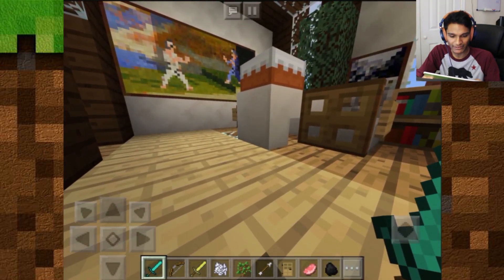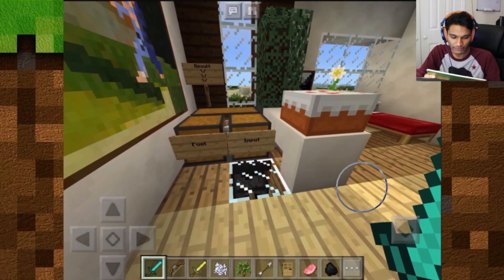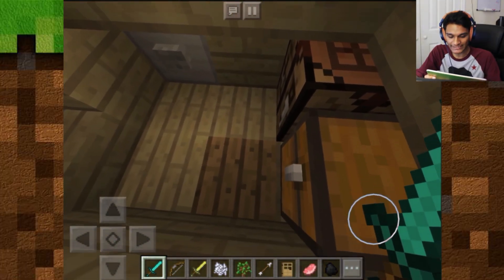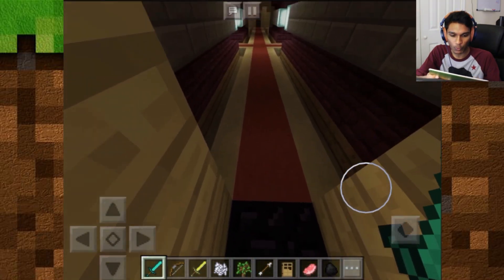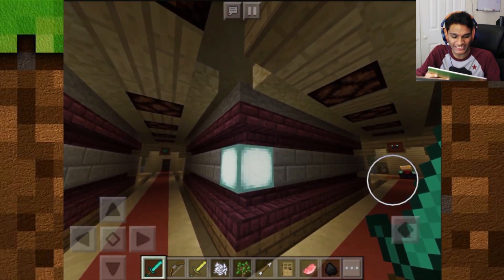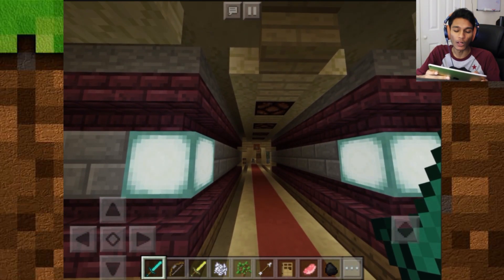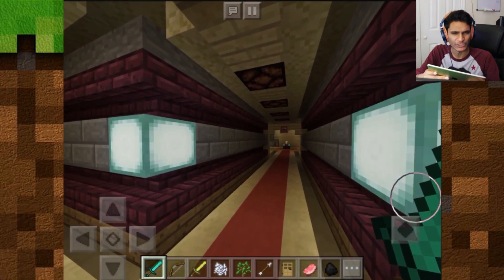We're going to come back and check out the industrial furnace output — and there's nothing in there yet, so we'll be back in a second. Over here we have a button, and when you step onto this block and hit that button, you're going to fall down, land on the slime block, and walk forward into our underground bunker. We have a space for our armory right in front of us, an enchantment space on the right-hand side, and a spot for all our brewing and witchcraft on the left — different sections for different needs.